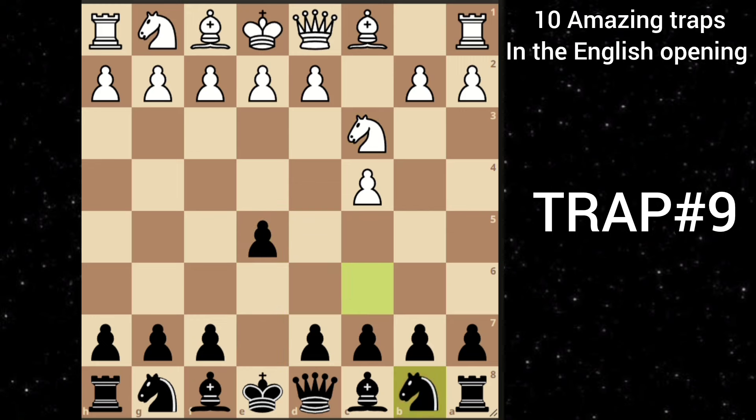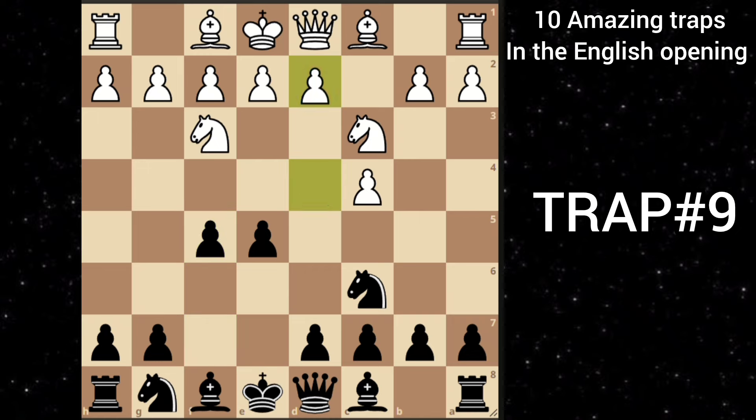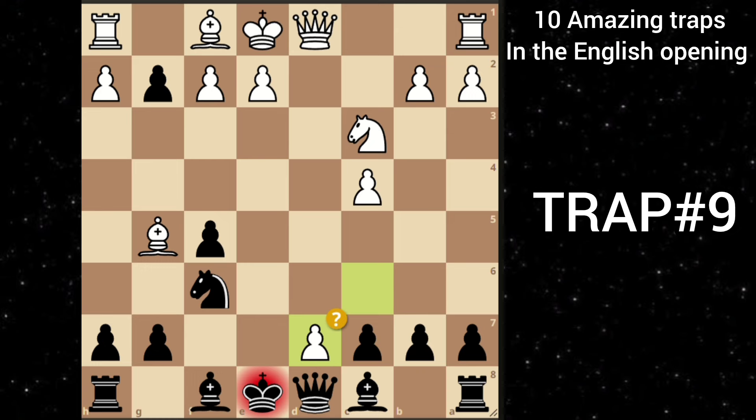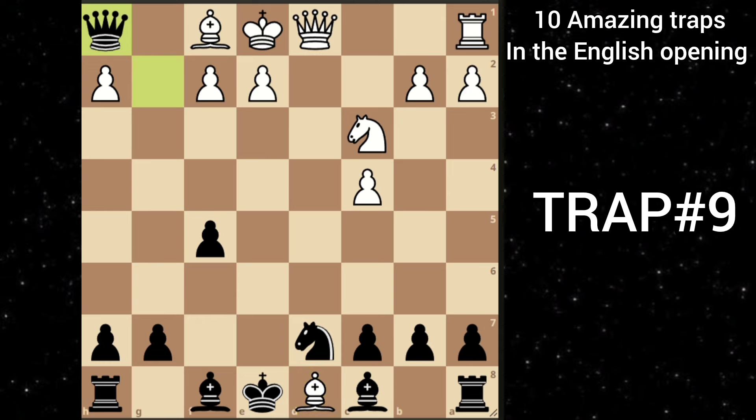Let's move on to our next trap. After c4 e5, knight c3, knight c6, knight f3, you go with f5. White goes d4. But here you don't take — you push forward. White goes bishop to g5, attacking your queen. But then you play knight f6. White goes d5, counter-attacking your knight. Then you can just take this knight. White recaptures, and then you can also take his other pawn. White goes c takes d7 check, but here you can sacrifice your queen with knight c takes d7. White is completely lost — if he takes this pawn, his bishop is hanging. Therefore he takes your queen, but then you can take his rook and promote to a queen. You are completely winning.